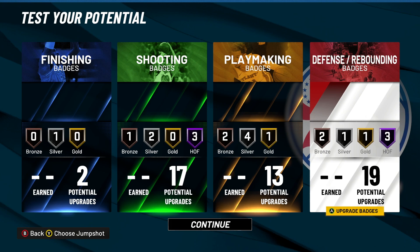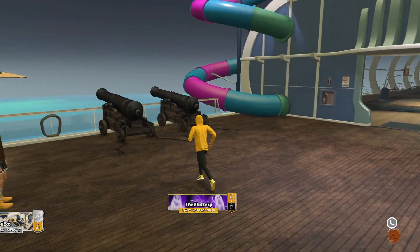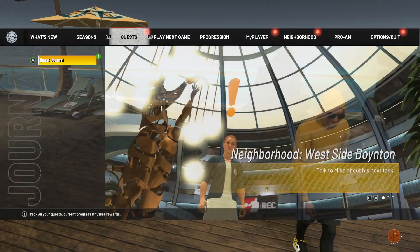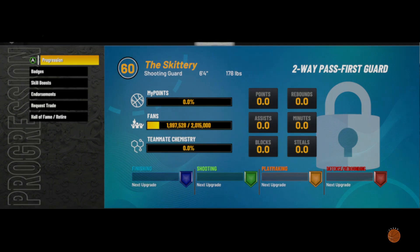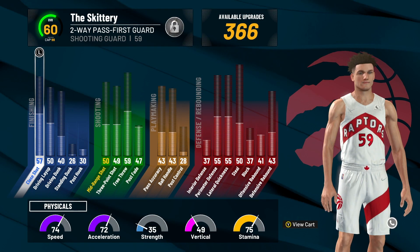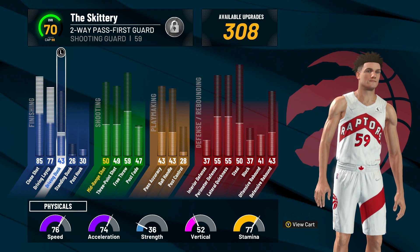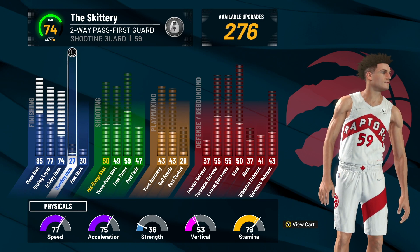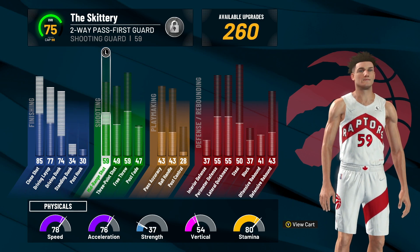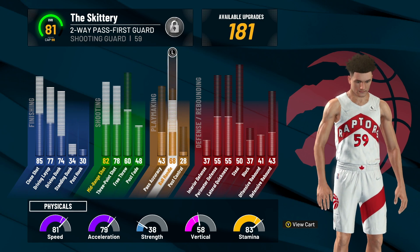Now let's walk over to the park and show you what you get if you make this as a rebirth build. Back in the park on the two-way pass-first guard at 60 overall. They did fix the rebirth in the past update — they dropped a 30 gigabyte update and confirmed the rebirth should now be fixed. If yours was glitched, it should work now.